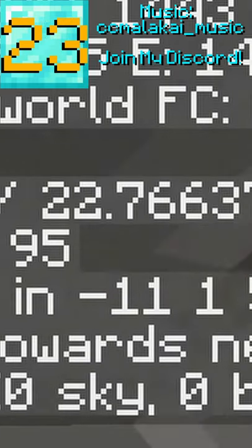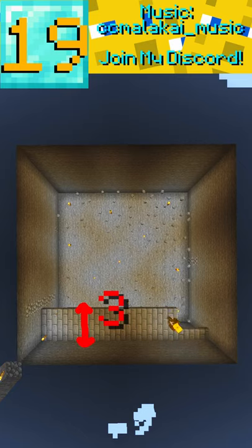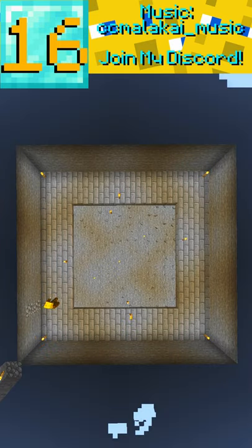Now dig down in the chunk until you're at Y level 22. Dig a room within the chunk that's 7 blocks tall and light it up. Next, build a 3 block wide ring of slabs around the room at 3 and a half blocks and light up that baby.